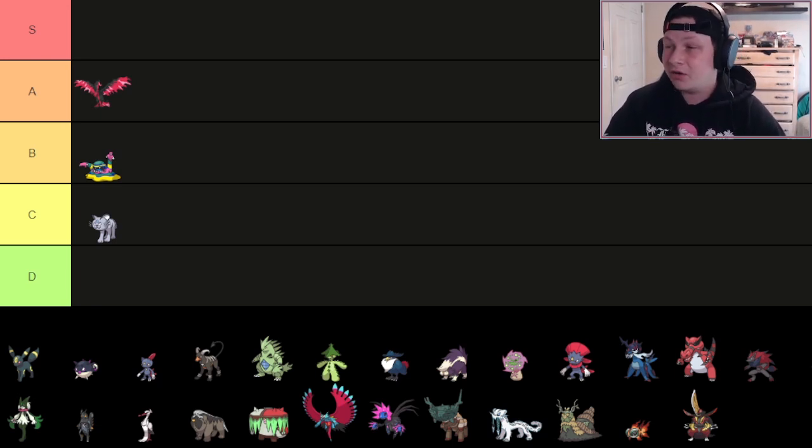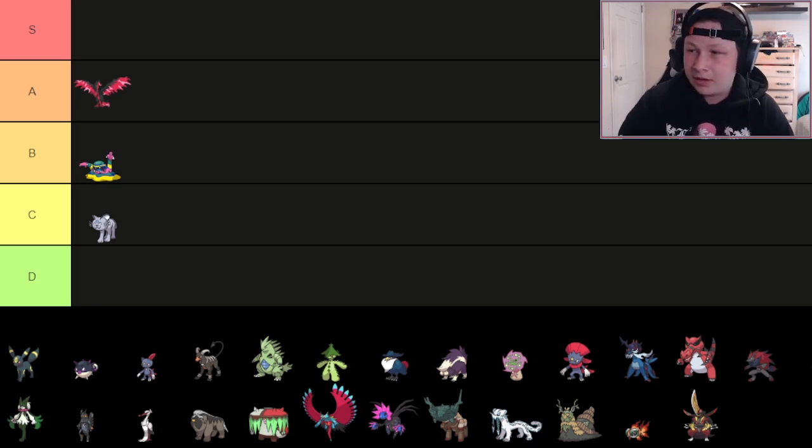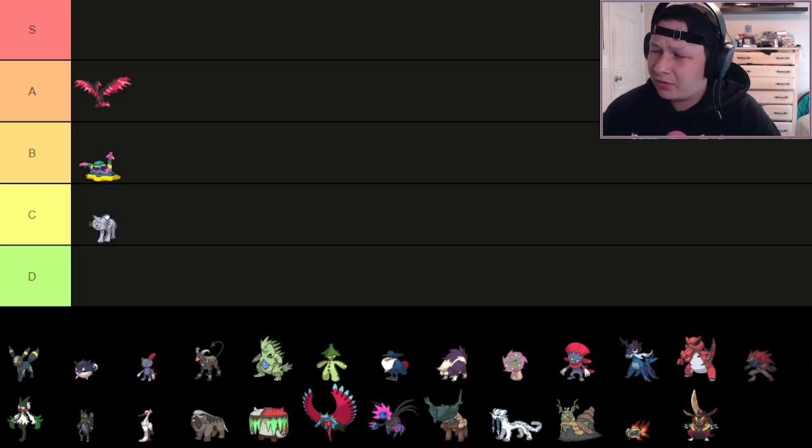It also gets U-Turn and can be a very nice Spikes wall. Rest-Talk sets are incredible as well. It did lose access to Knock Off — or actually I'm not sure if it had Knock Off. I know it gets Sucker Punch.